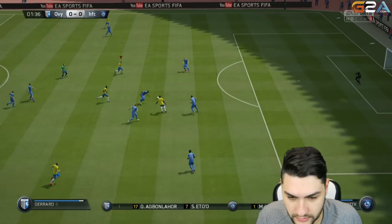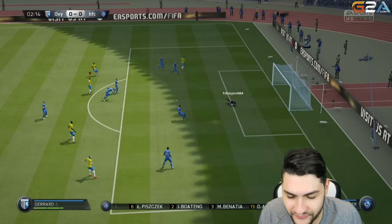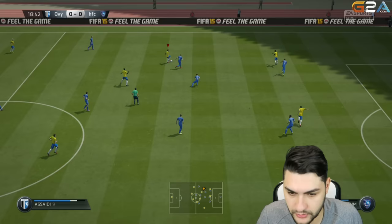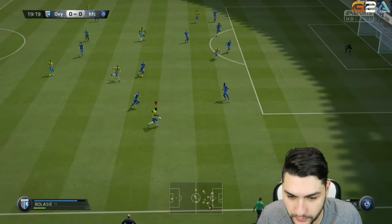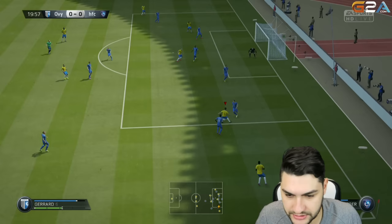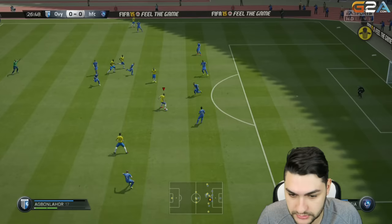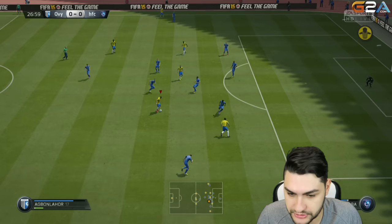Would be awesome to start with a goal. We put a lot of pressure on our opponent. Should have overpowered it a bit more. Let's change the wing now — Bolasi is so open on the right wing. Gerrard trying to cut in, changing sides again. What a miss — we're creating chances but not converting.